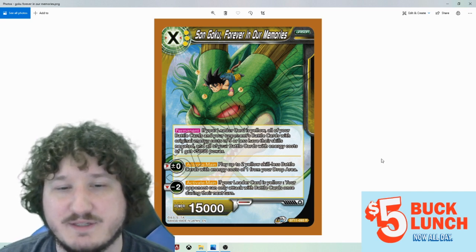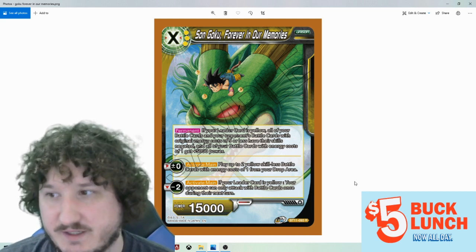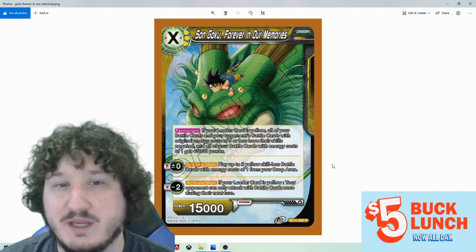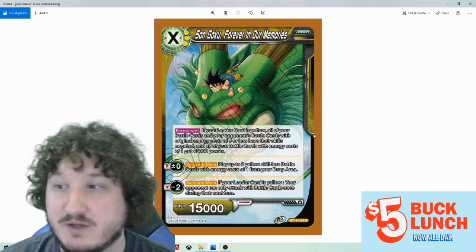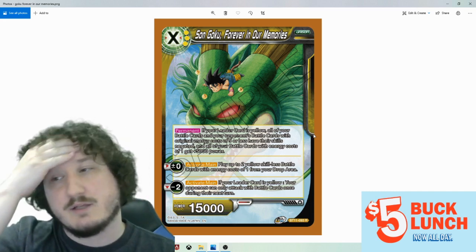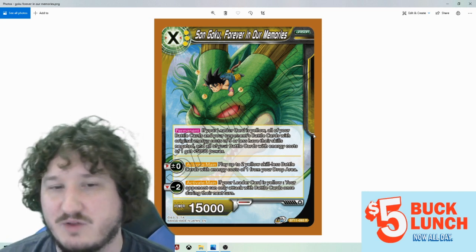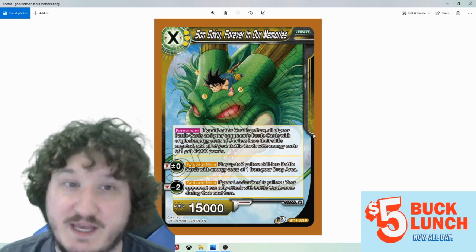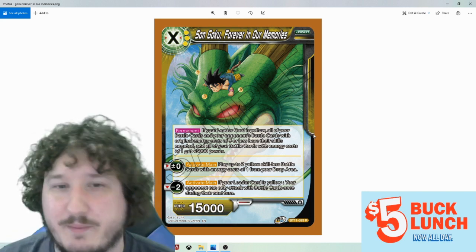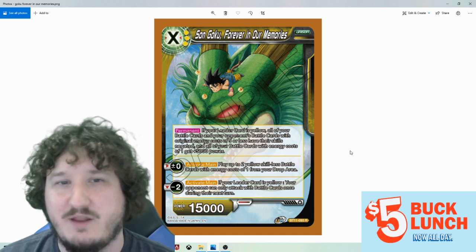For a plus zero, you play up to two yellow skillless cards with energy costs of one from your drop area, and for a minus two, if your leader card is yellow, your opponent can only attack with battle cards once during their next turn — basically a nimbus effect, which isn't as strong. But that permanent ability is really good. If you can keep this on the field and your deck is built around vanillas, your opponent is going to have a really hard time playing the game. Yellow does have a lot of good negates, so it's not that hard to keep it protected. It will be a little awkward because your own cards five or less will also be negated, so blockers become an issue, but your two yellow one-drops will be 15k power — three 15k attacks for three energy — so you can wipe your opponent's board or put out pressure, and your opponent really has to get rid of this before they can play the game again.